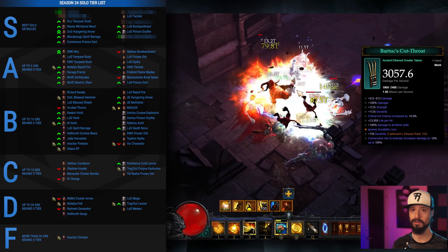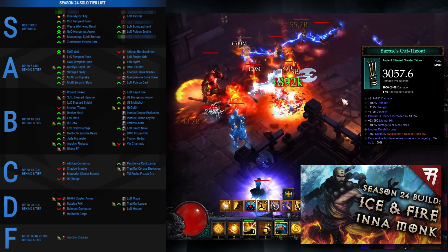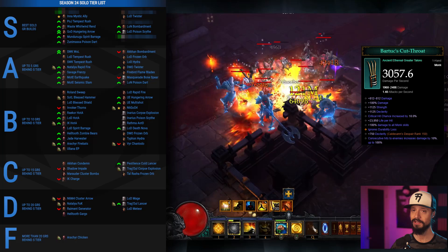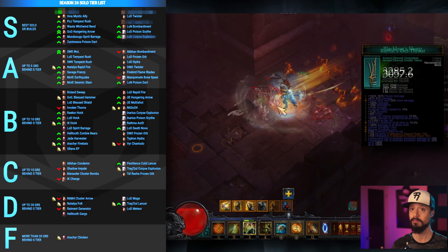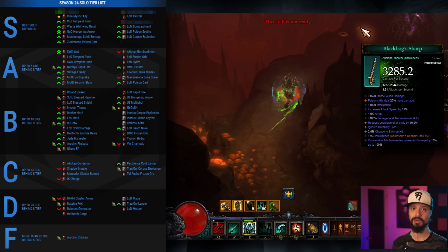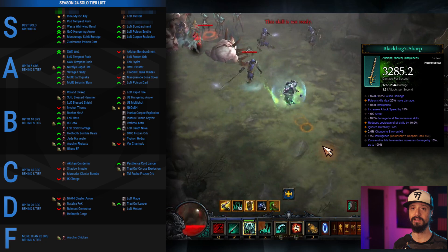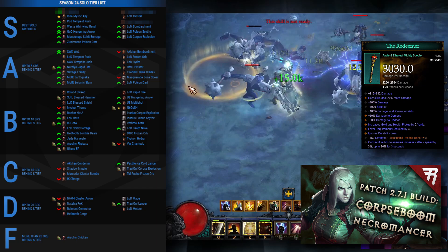On to number 5, the shiny new build of Season 24 — the set that got the big revamp — the Mystic Ally Inna Monk. The Inna set went from having no real identity of its own, serving as the jack of all trades of monk sets that can run most builds just worse, but now Inna is a solidly themed build that lets you command an army of Mystic Allies. With this rework, Inna went from mediocre to one of the strongest builds in the game and almost the strongest monk build. That takes us to number 4, the strongest Necromancer build in the game — the Legacy of Dreams Corpse Explosion Necro. By working in Black Bogs Sharp, we gain more poison damage, a 100% damage buff to skills, a stacking damage buff perfect for greater rift pushing, and a high attack speed that allows us to hit an important attack speed breakpoint for this build.